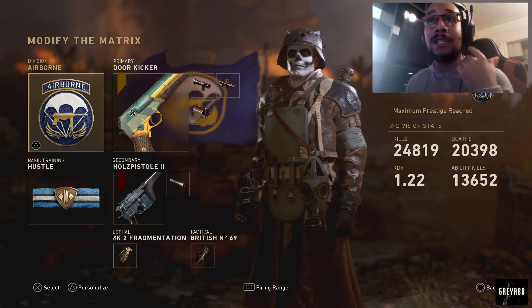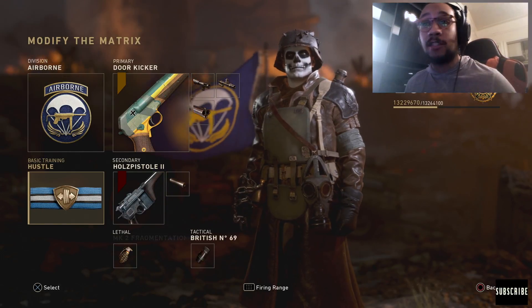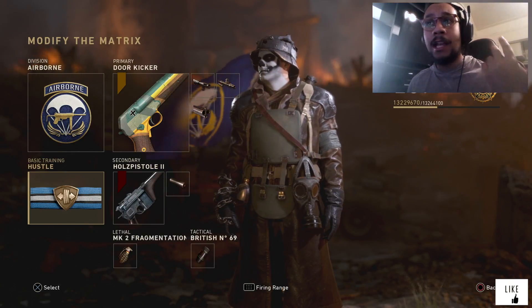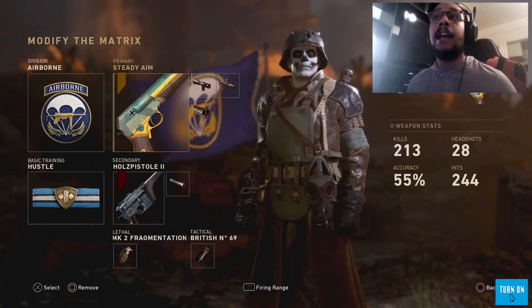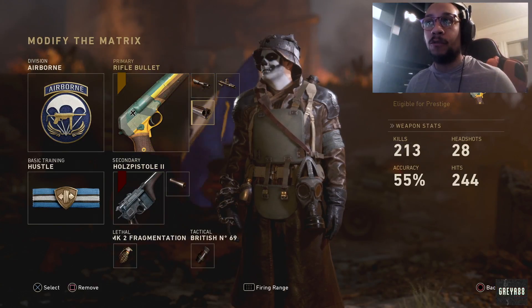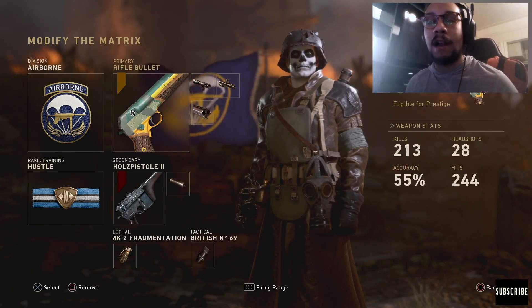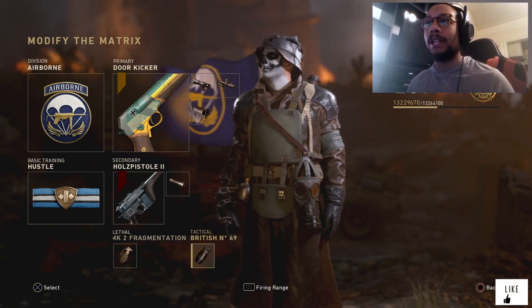Let me show you a good class setup if you get this variant. I highly recommend using the Airborne Division with Hustle so you can move fast and reload fast — after every two shots you have to reload, so Hustle makes that faster. For attachments on the Door Kicker: Steady Aim, Advanced Rifling, and I find it fun to use Rifle Bullet on the M30 Luftwaffe Drilling, which kind of turns it into a sniper rifle. Any secondary, lethal, and tactical of your choice.